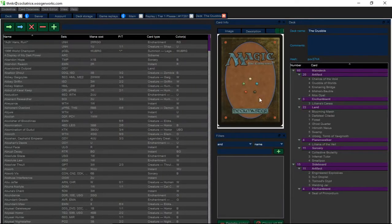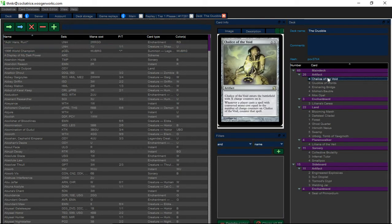Hey everybody, so I started working on this new deck. I just thought of it today — I was at work brainstorming and I came up with this. I'm trying to think of a deck that has all the strengths of Lantern, but none of the weaknesses. So this is what I came up with.